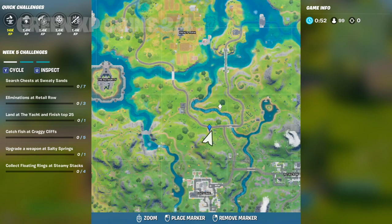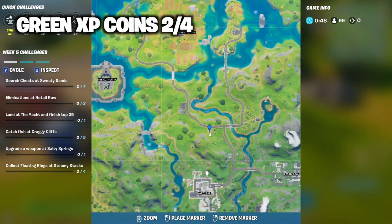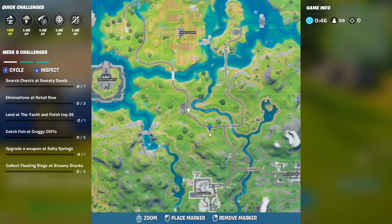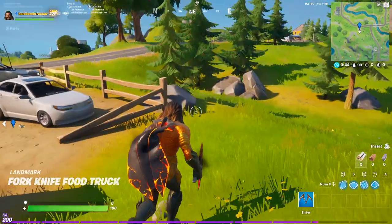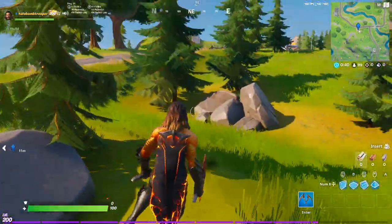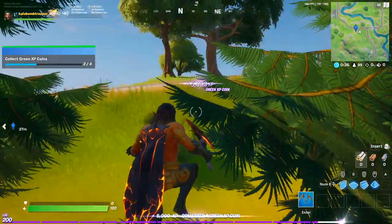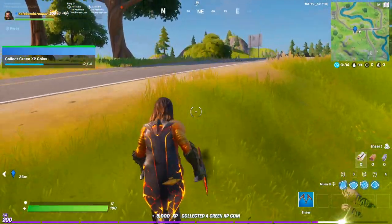For the second green XP coin location, it is right next to Lazy Lake. You have to go a little bit up towards the gas station, and once you land at this little food truck area, you want to head a little bit to the right, kind of towards retail. And behind this little rock right here, you can claim yourself the second green XP coin.